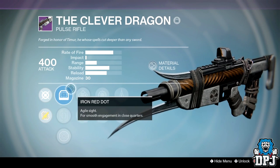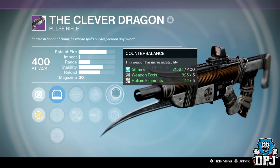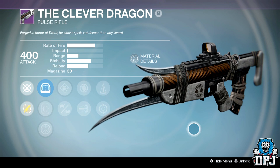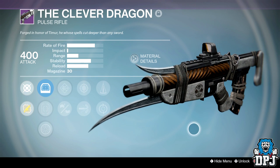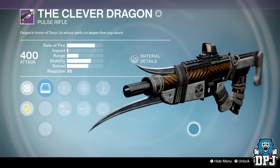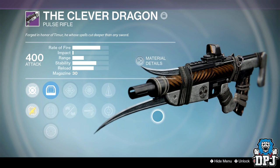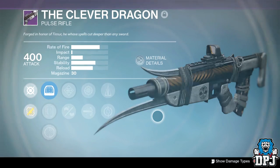This is the beast — this is what dropped for me yesterday playing Iron Banner. I'm quite happy with it. It's got hand-laid stock, high caliber rounds, and counterbalance. You guys know this thing is gonna tear it up. This was the one roll on this Clever Dragon I really wanted and I got it! I think it dropped in the last two games I played last night. I'm not gonna play any more Iron Banner — I'm just so pleased. Once I level it up and try it out you guys will be sure to find out what I think.